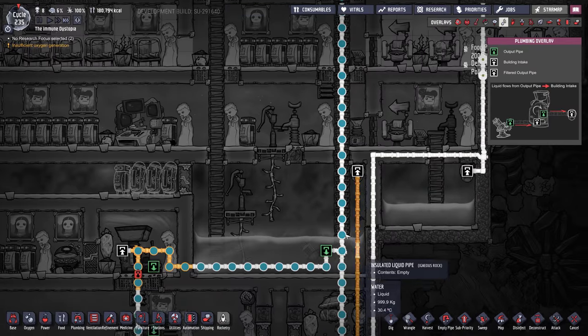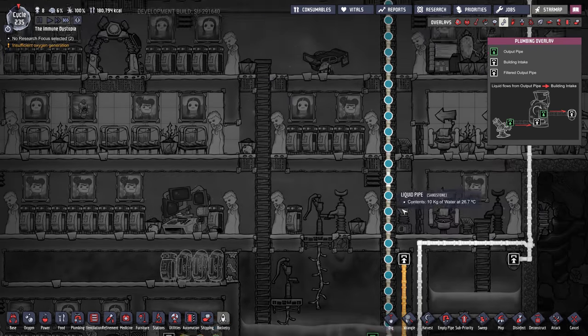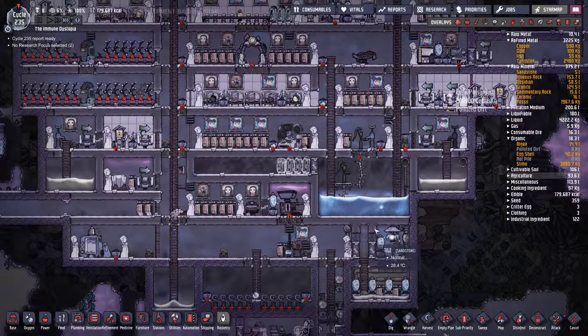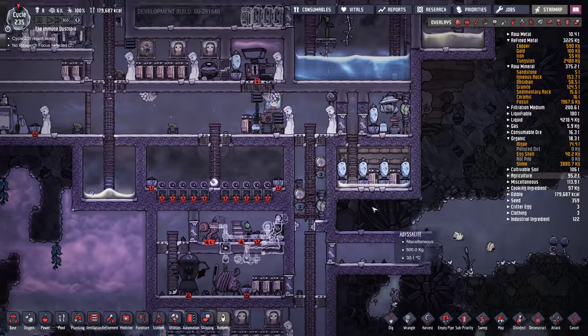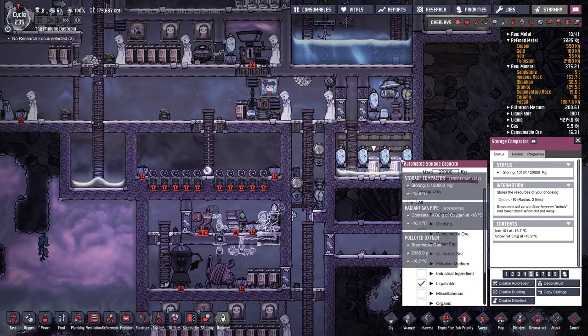This water seems to be one of the main primary sources of water for his electrolyzers and CO2 cleaning. So this is going to run out at some point, and I think that's why he had the concern about fresh water. This is probably going to become underwater here at some point as well — I think there's ice in here.